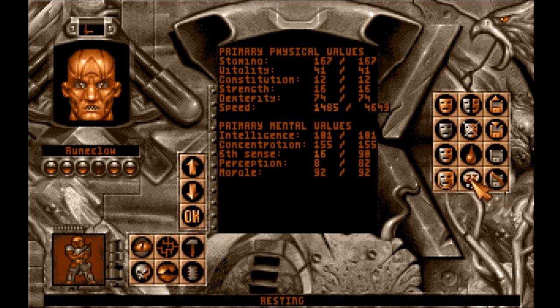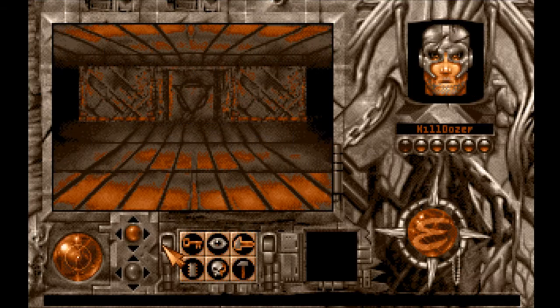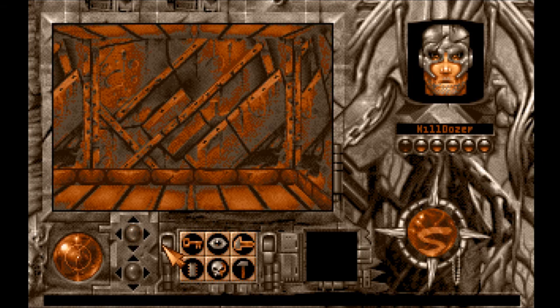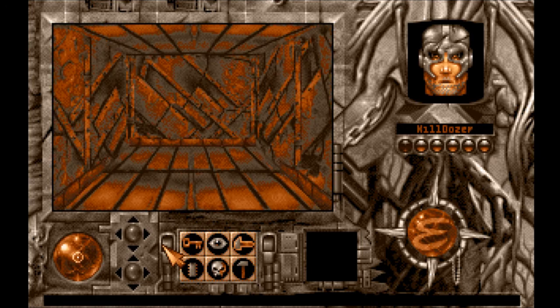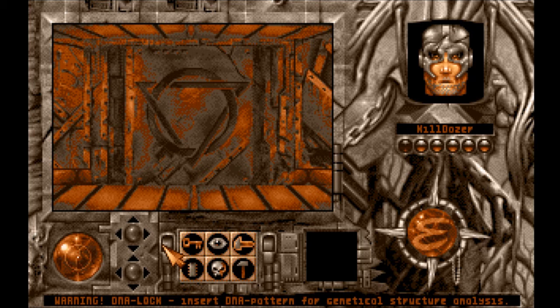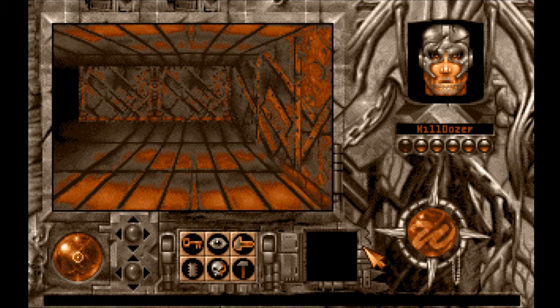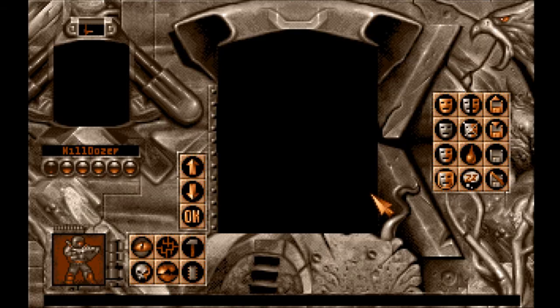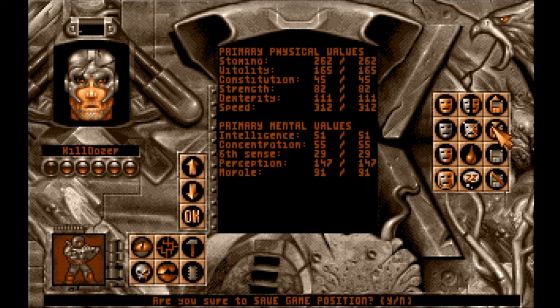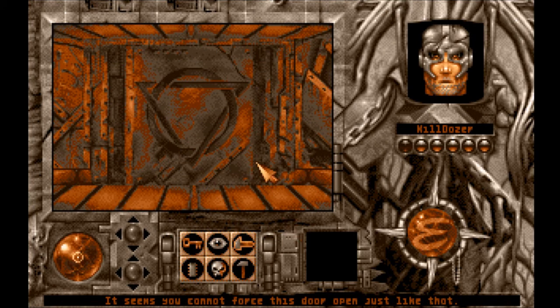We need to rest to get our condition back. So we made it in here. Warning — DNA lock. Insert DNA pattern for genetical structure analysis. They have a machine for that. Just in case it tries to kill us when we open the door, I could just rest again and walk up to it. I tend to be very cautious with this. We need the DNA thing.